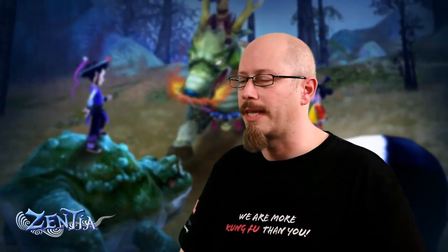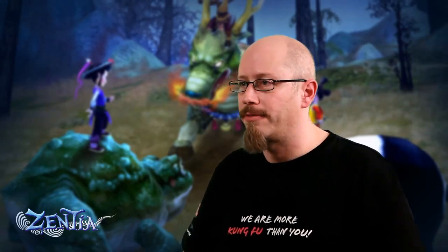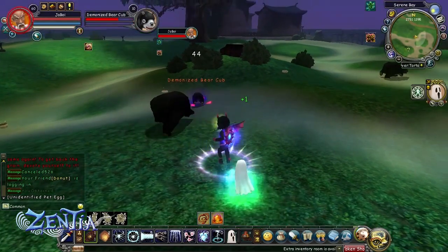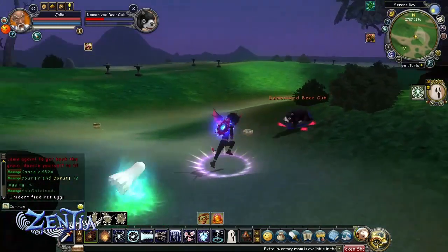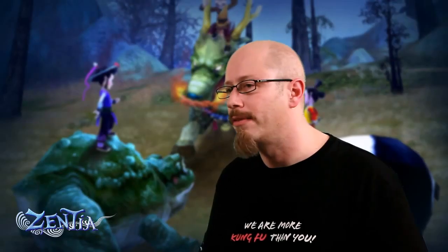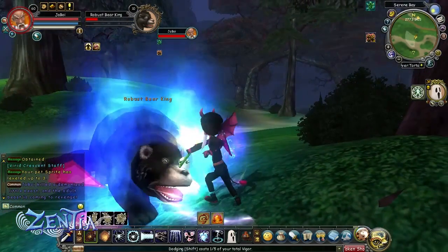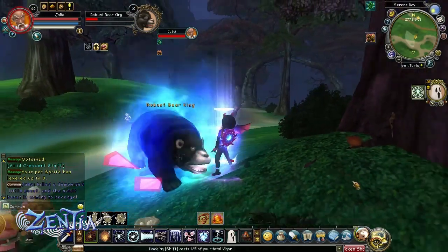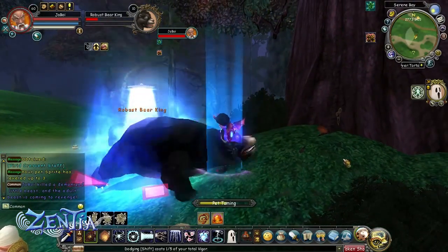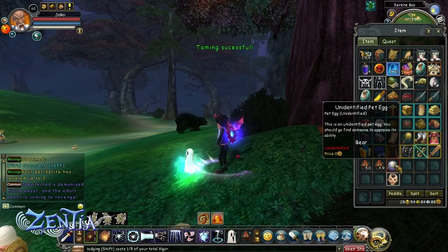To capture a mount, the process is more or less the same, with one major exception — not all creatures can become mounts. You'll need to search for what are called demonized creatures. These are creatures with a blue aura around them and the word 'demonized' in front of their name. Attack enough of them and the boss version of that creature — called a king — will suddenly appear and start attacking you, sort of like protecting his young ones. This won't happen every time, but if you're lucky, it will. Then attack the king and get his health down low enough, bring out your monster mirror, and the process is the same: identify the egg, hatch it, and it'll go into your mount inventory.